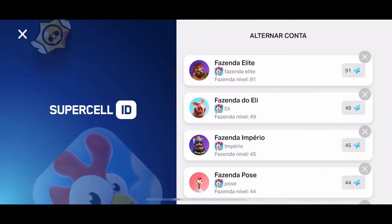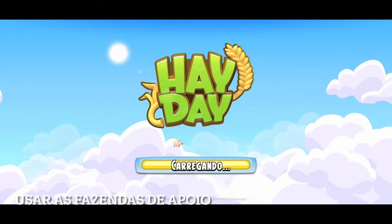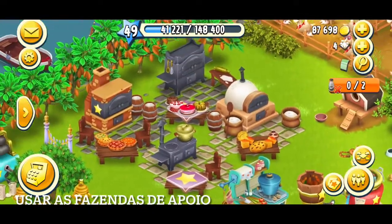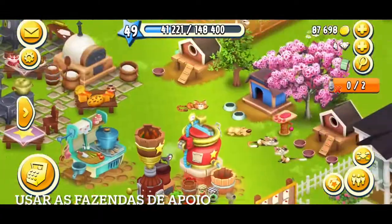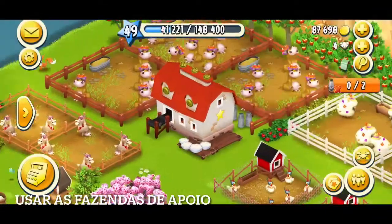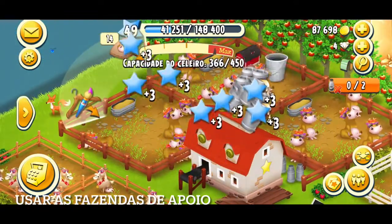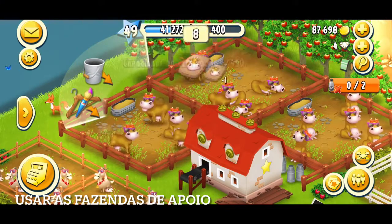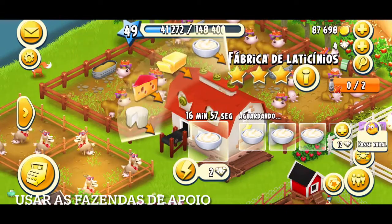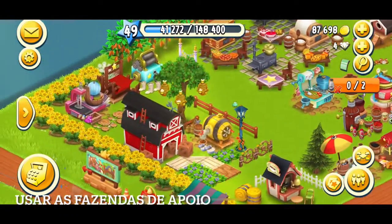Vamos para a quinta e última dica: usar as fazendas de apoio para te ajudar nos pedidos do caminhão. Eu tenho 5 fazendas. Vou entrar aqui na fazenda do Eli para mostrar que também tenho produtos nas máquinas — deixei a noite toda produzindo, e deixo durante o dia também. Eu escolhi a fazenda do Eli para fabricar principalmente nata. Quando falta lá na fazenda principal, na Fazenda Elite, eu já pego aqui na fazenda do Eli. Coloco uma moeda na banca e pego lá na fazenda elite — e aí não falta nata para mim.